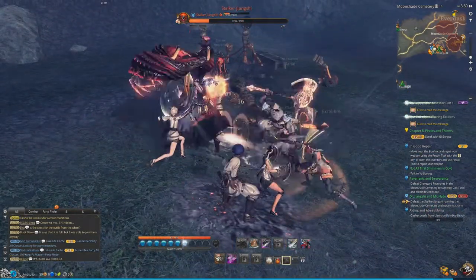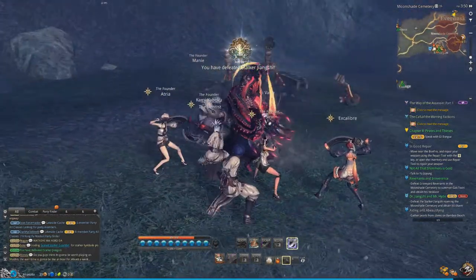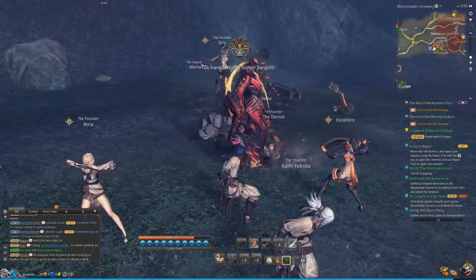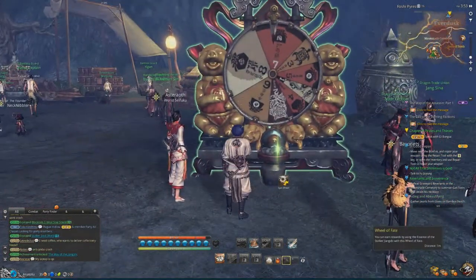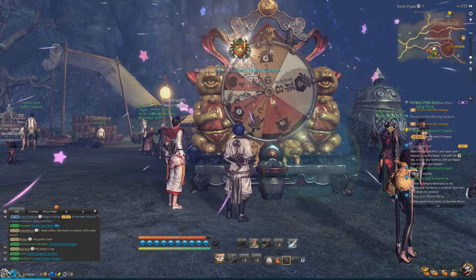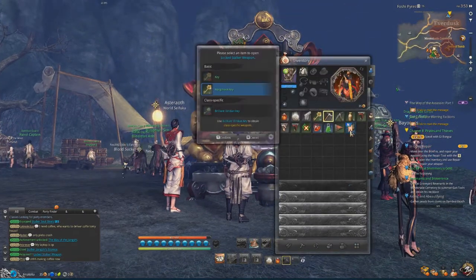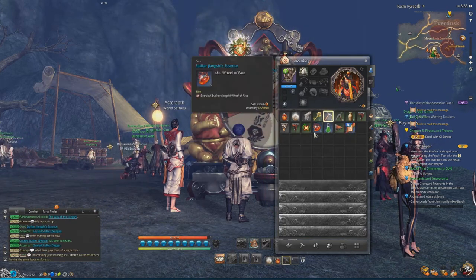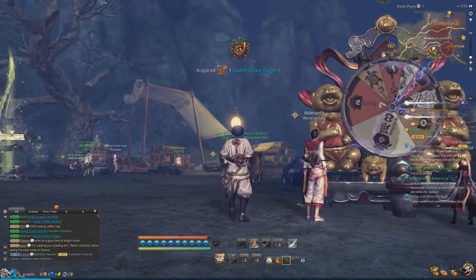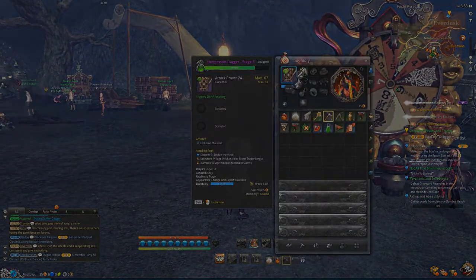Essentially what's going to happen is you're going to kill Stalker Jiangxi a bunch of times and get a bunch of Stalker's Weapons, and you're going to feed all of those to your Hung Moon Weapon until it reaches the point where it needs to be broken through to the next level. Then you feed it the specific Stalker Weapon for your class, the Viridian Poison, and then boom goes the Dynamite — it gets stronger and you're good to go.